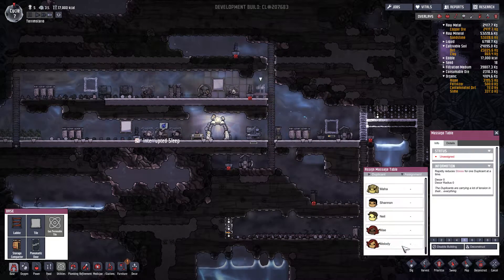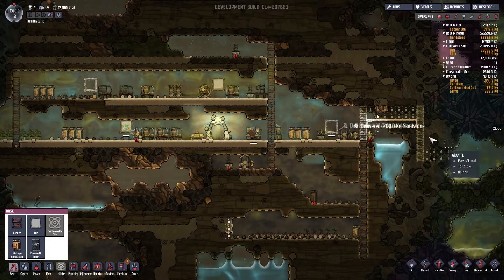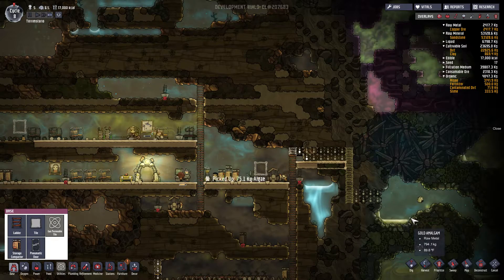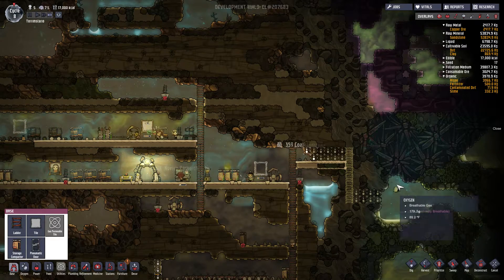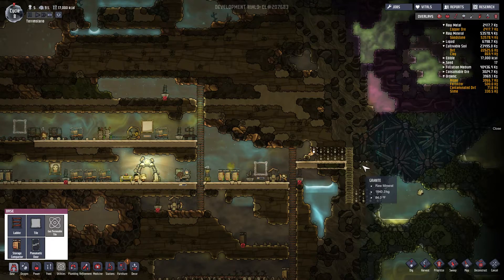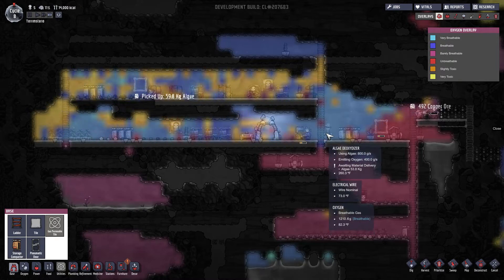Percolation is when we'll be able to turn slime into algae, and that will also allow us to make oxygen from water and we can start doing our water stuff. But do I want to do power first? No, let's go with liquid, and then we can go with the second liquid thing after we're done with that. We've got carbon dioxide — we are really building up a lot over here and need to get that out.